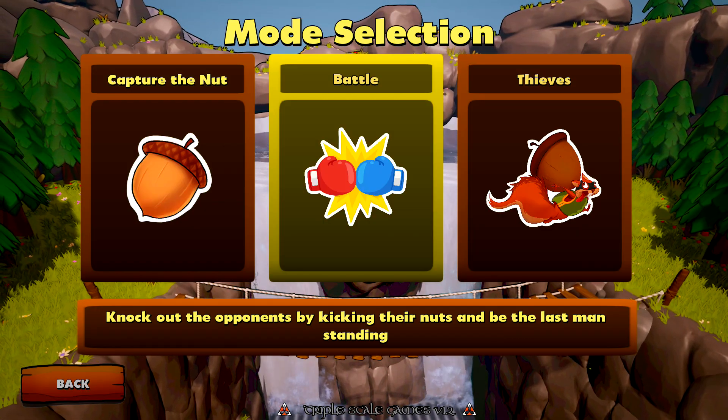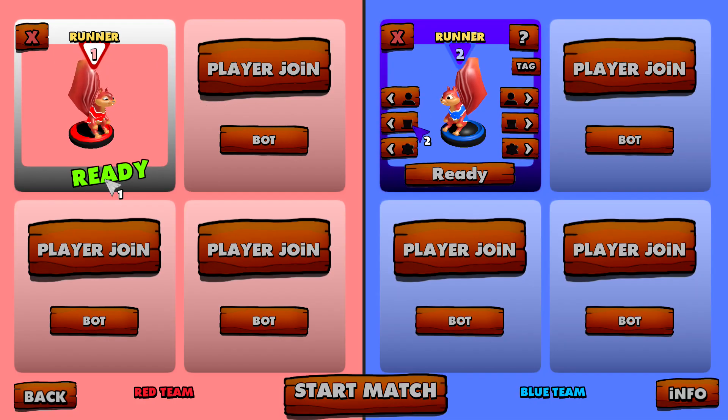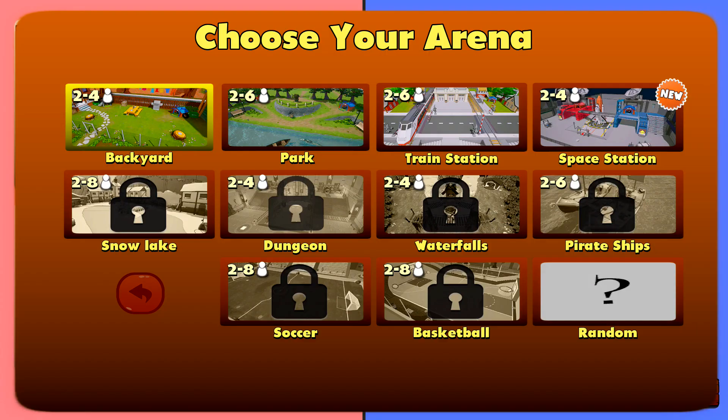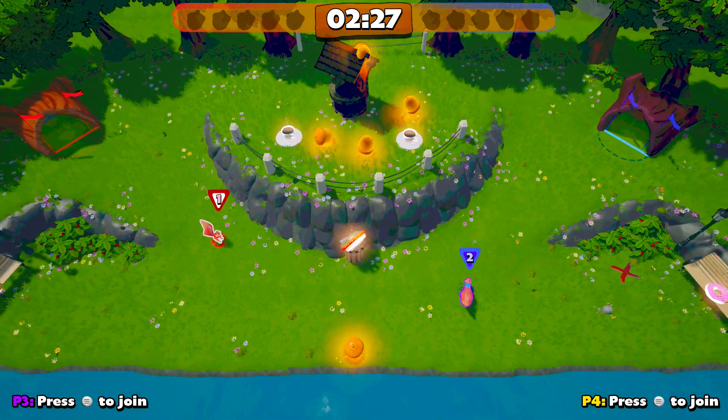This is best done in Couch Party with two controllers. Make sure you set the game mode to Thieves, and plug in a second controller assigned to the opposite team as your primary controller. You can do this on any map you want, but recommend playing on a small map just to make things a little quicker.